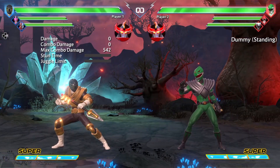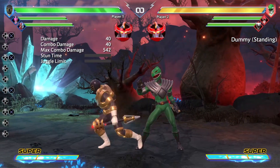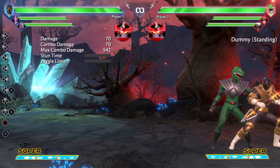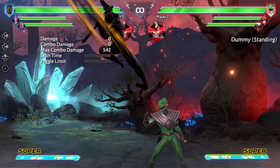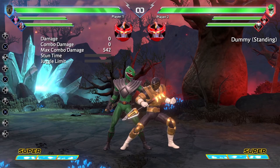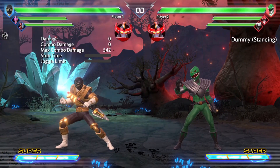The other neat thing about the Gold Rush is that when you do the up version, he actually gets an air action out of it. You can use this to go for low-to-overhead mix-ups or left-right mix-ups by incorporating his air special. His air special does a downward Gold Rush — it has no hitbox, but it does cross over to the other side if you're close enough to your opponent. It's a very interesting special move.